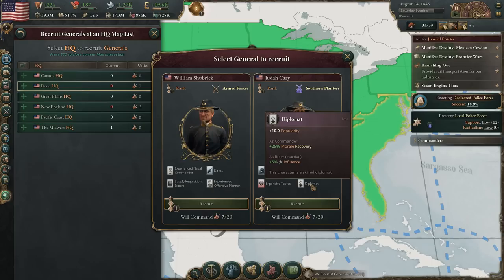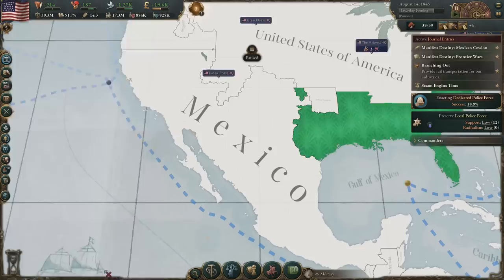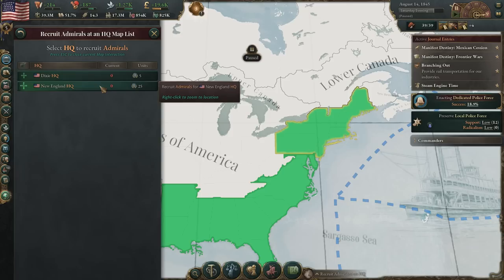Let's go ahead and get somebody appointed here. So we got Matthew Perry — historical character, he's 51 years old at this point in time. He has the innovative 100% surprise maneuver chance. He's an explorer — that's actually what we need for expedition opportunities. He'll probably be the one we send on this expedition, and hopefully nothing happens to him. He's also a dockyard organizer. He's Armed Forces as well, so again a very clear choice here. We've got a Southern Planters character who is also innovative and an explorer, but we're going to go ahead and appoint Matthew Perry of course.